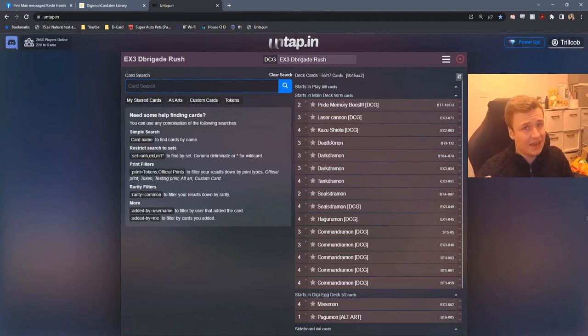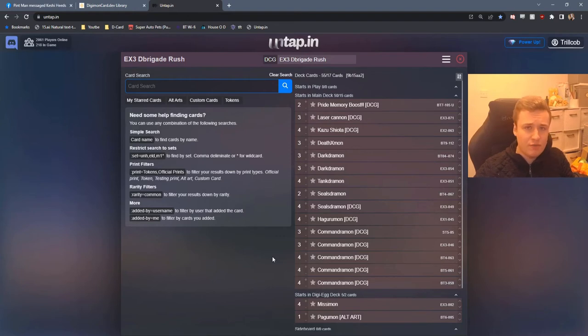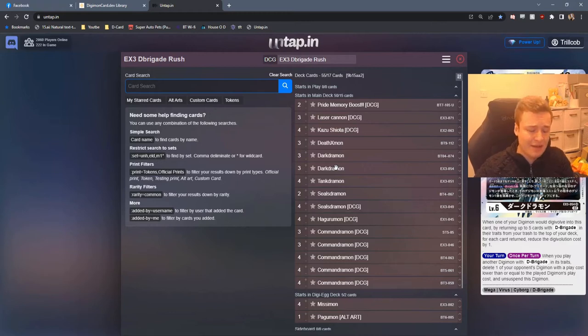Cobb here coming at you with a new video. We've got something a little special for you today. This is going to be a constant ongoing series of me recording my Untap games and showing you the testing of the new D-Brigade list. Some call it Neo D-Brigade because it is truly a brand new deck. This series is going to be me testing the deck, updating it as we go, talking about our matches on Untap and seeing how the deck develops from the start of the meta all the way to the end.